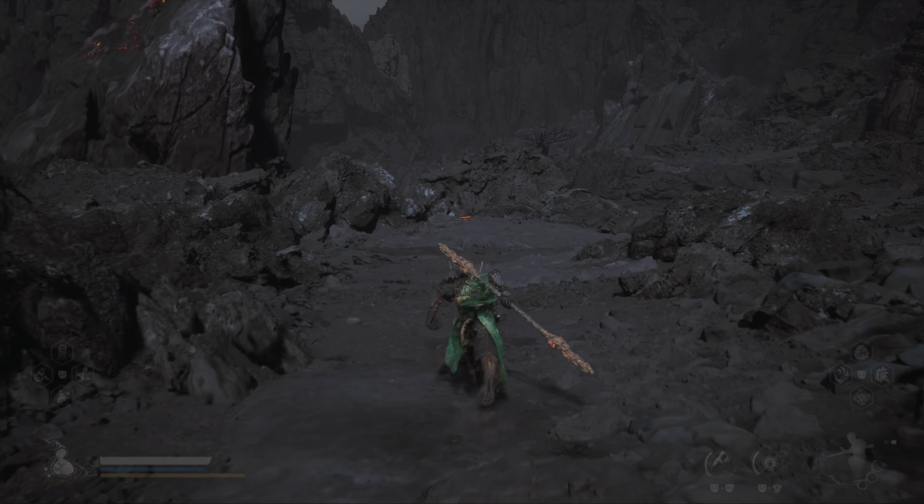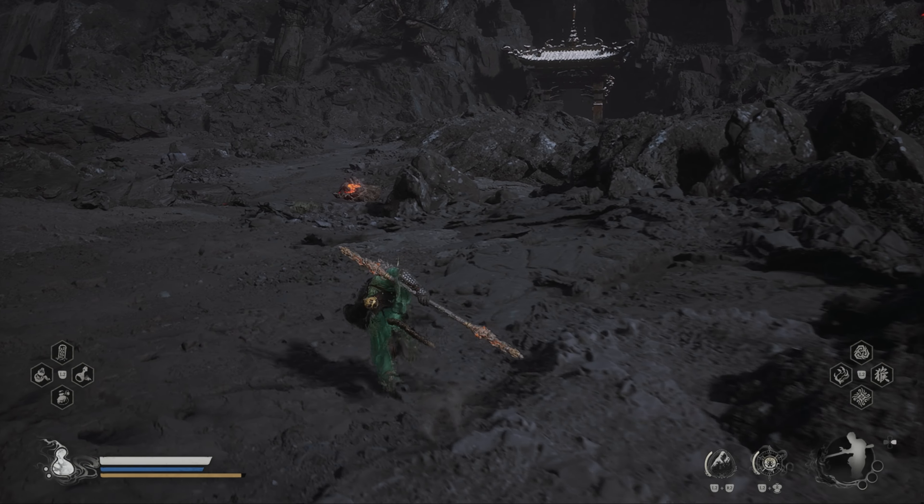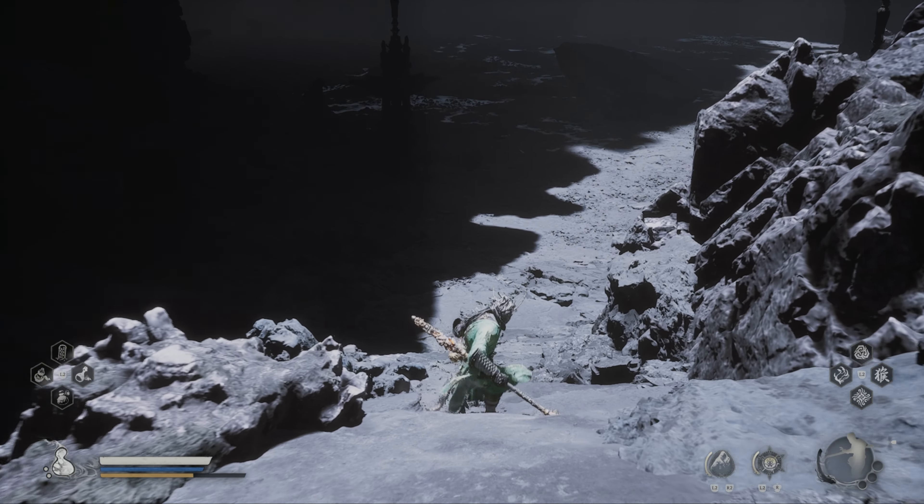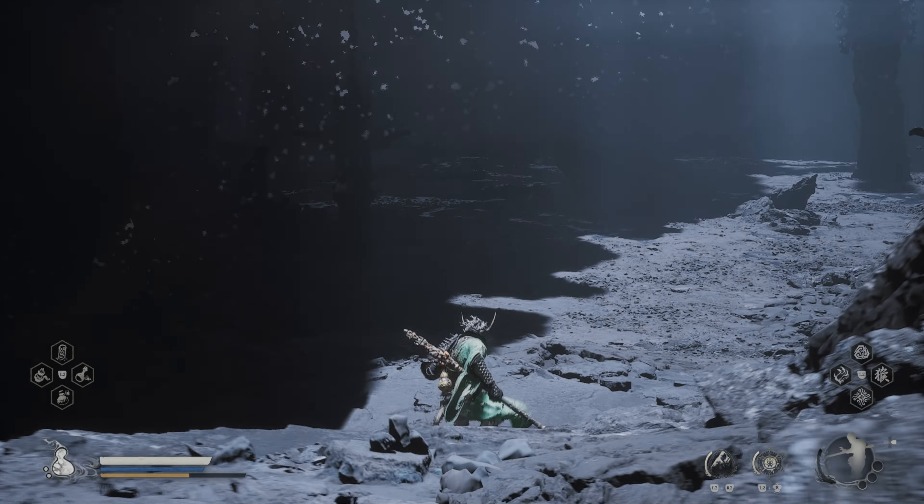The boss can be found in the cave behind the Cooling Slope shrine. You have to unlock the Chapter 5 secret area to be able to get here. After the Rusty Gold card fight, descend into the cave and in the shadows to your left you will find the boss.